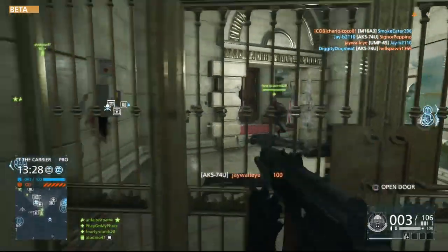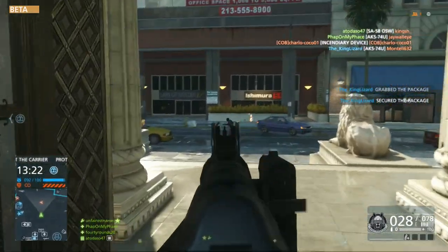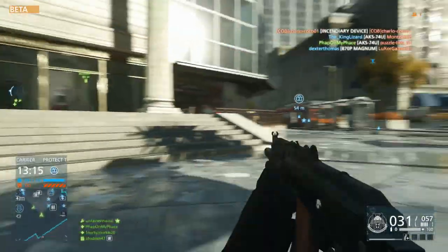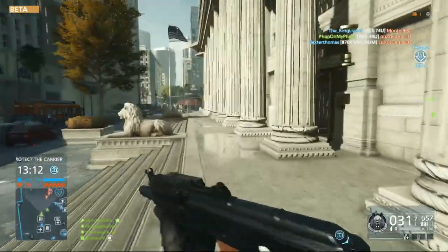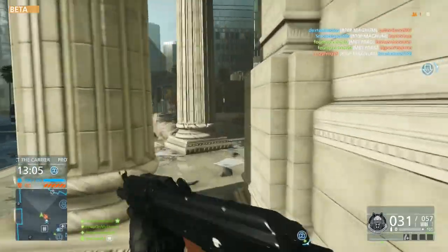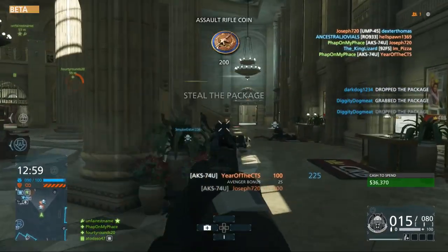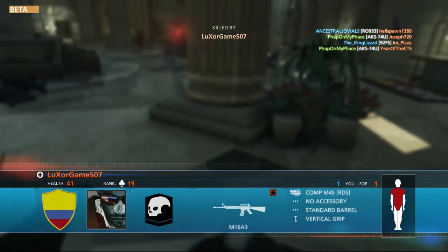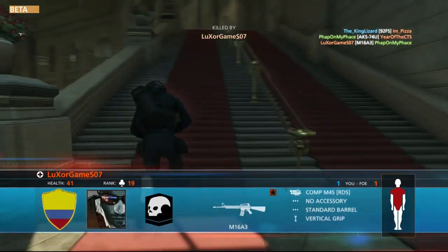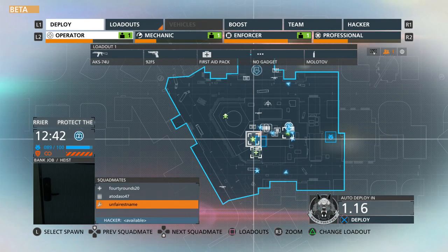There are no second chances in this mode. The objective of law enforcement is to rescue two hostages held in two separate locations by the criminals. Alternatively, law enforcement can also eliminate all of the opposing side's players. The criminals' objective is to prevent law enforcement from reaching the hostages by eliminating them. This must all be done under three minutes or else the criminals automatically win. Players from both teams have only one life — if they die, they wait and spectate the rest of the match. That is highly exciting, something we have not seen to this caliber. I'm used to seeing things like this in Counter-Strike, but these are things you could eventually see becoming a main thing and putting Battlefield into the spotlight for competitive play.